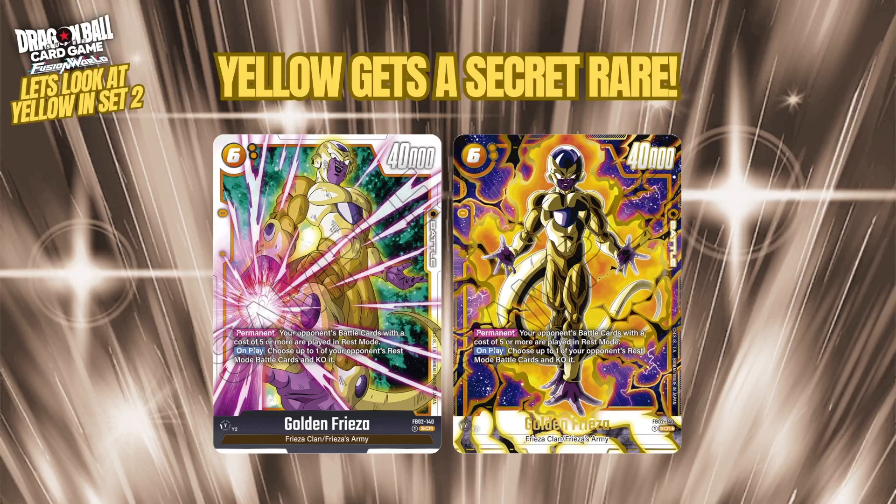Golden Frieza's normal art looks pretty cool and the alt art looks really nice as well. To summarize, yellow doesn't get as big a boost as some other colors, but it gets some really nice tools. Ginyu doesn't gain much, Cooler gains a little, Frieza always gains a lot, and Vegeta doesn't have enough to fully benefit from its effect yet — but the more set cards we get, the stronger it could become. Thanks for watching — like, comment, subscribe, and I'll catch you in the next one.